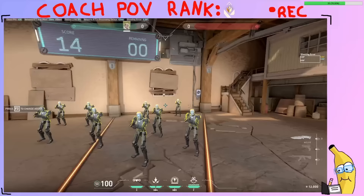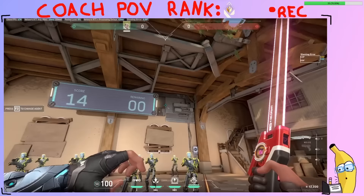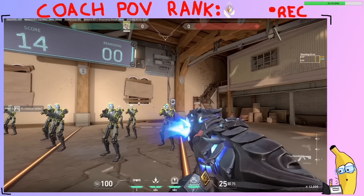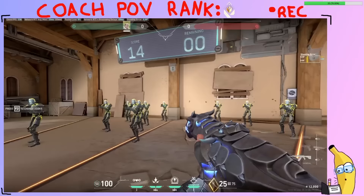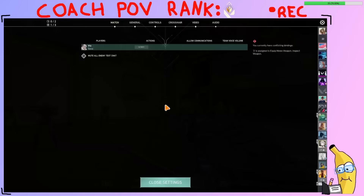Now we're gonna practice picking two bots that are pretty close to each other. We're gonna cross around one, shoot him, then shoot the next one with just a micro flick. I want their heads to be no further than roughly the width of your ability icons — their two heads should be able to touch. Shoot the first one, then flick and immediately click the next one. Don't even try to confirm that you hit them. Do that for about three minutes.